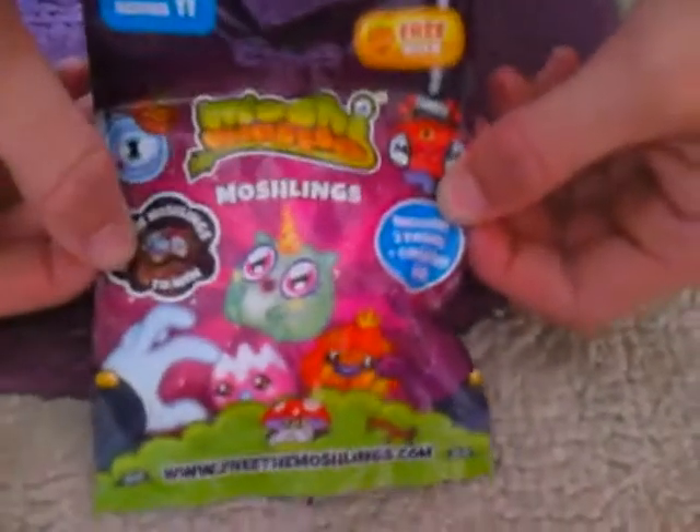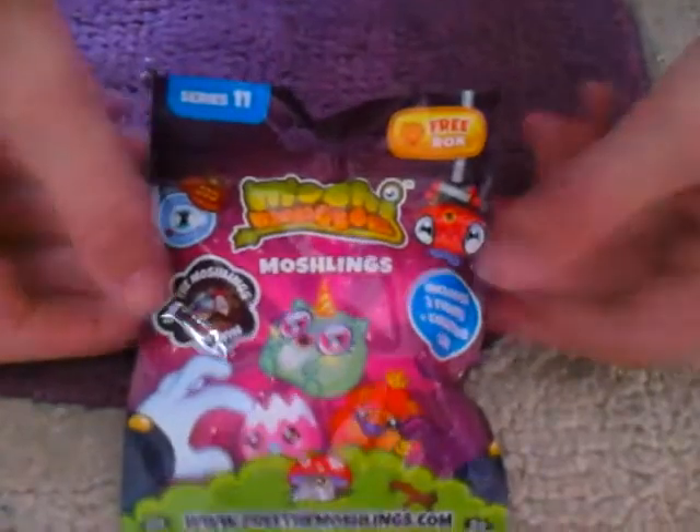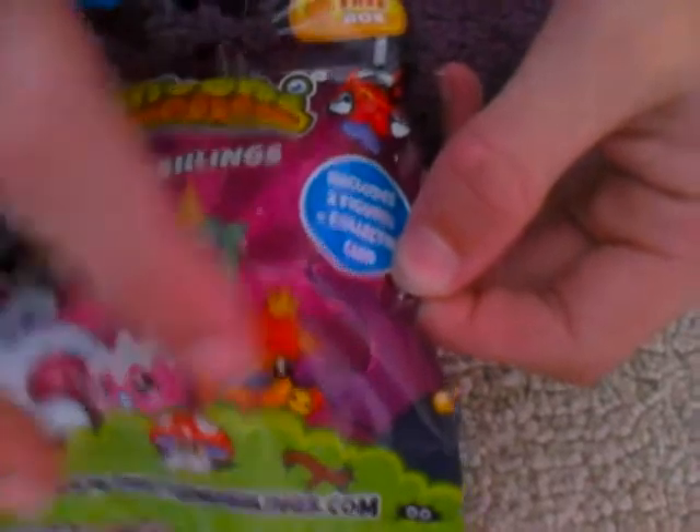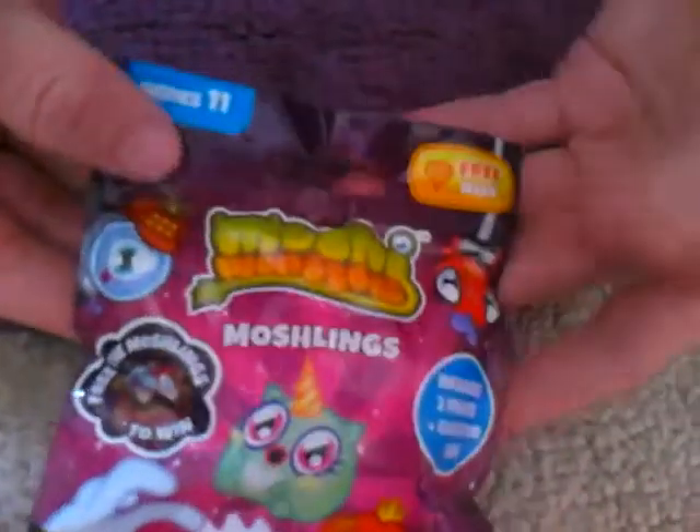Hey guys, Moshyboy Hasbot here, and today I'm going to be doing an opening review on the brand new Moshi Monsters Series 11. I'm really excited — I haven't had these yet. Here's basically the front cover with Weagle, Plumpdy, Fusty, King Brian, Mitzi, and Doyle. This series is about Doctor Strange kidnapping the Moshlings.